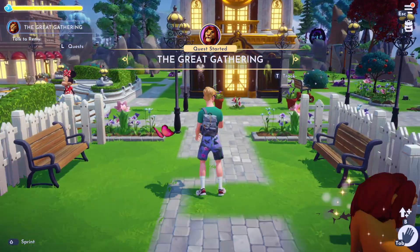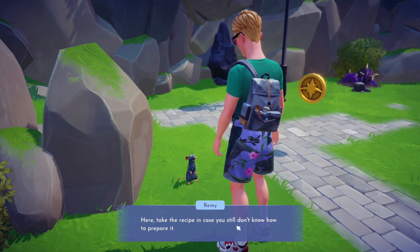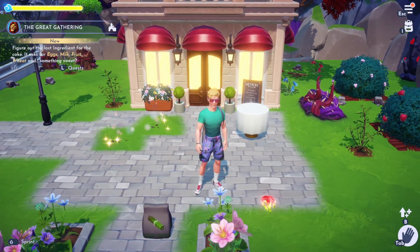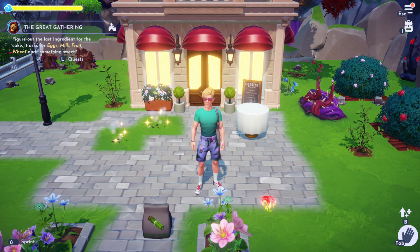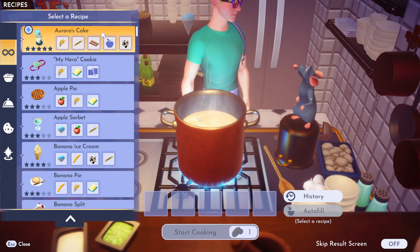We start by going to Remy, who owns the restaurant, and he gives us a recipe for some food to make. We need to figure out the last ingredient for the cake — it asks for milk, egg, fruit, and something sweet, which is basically going to be sugar cane.